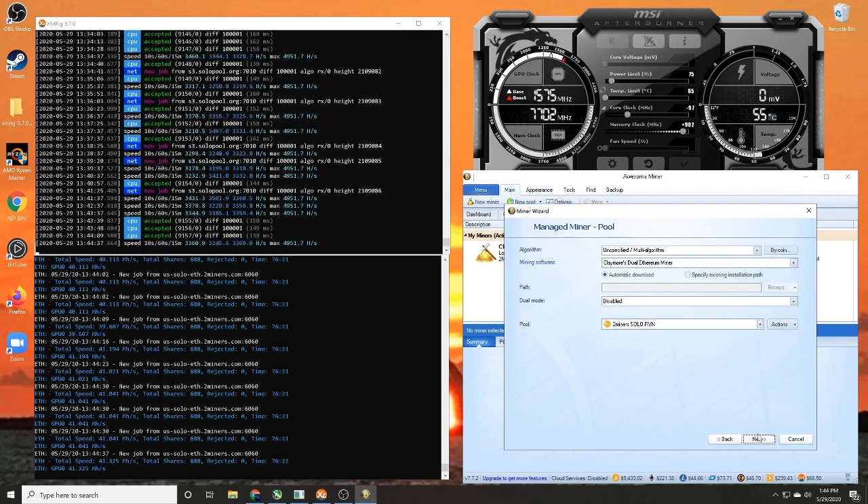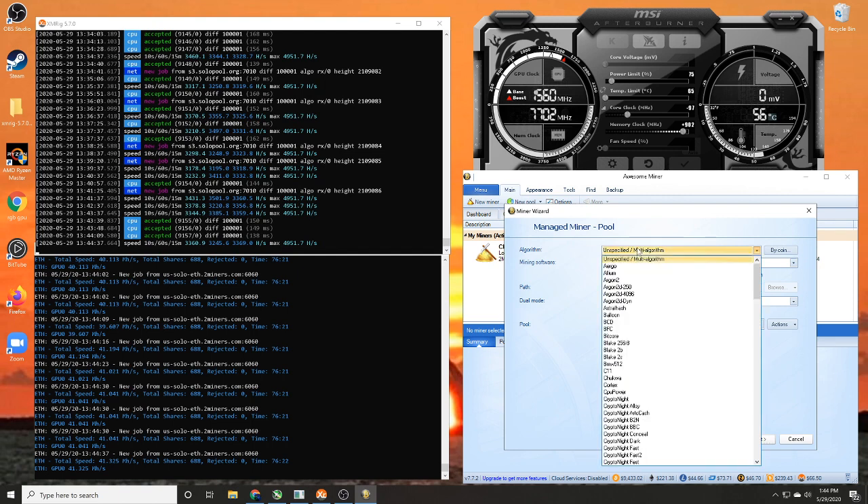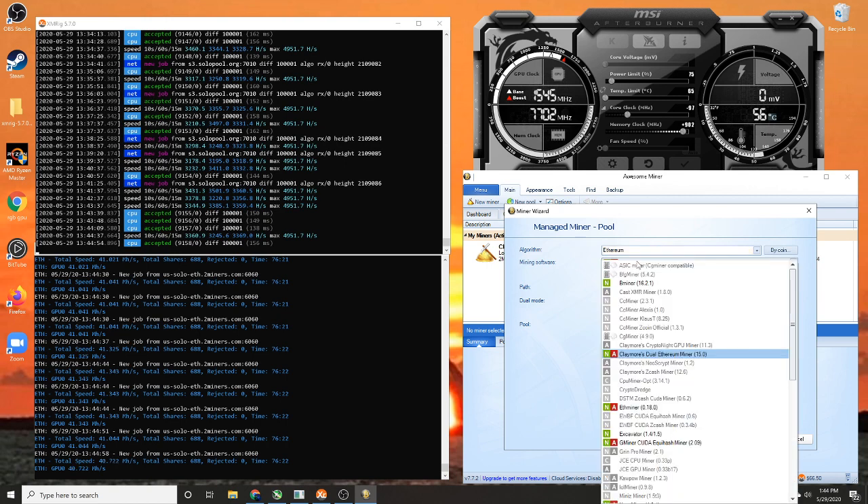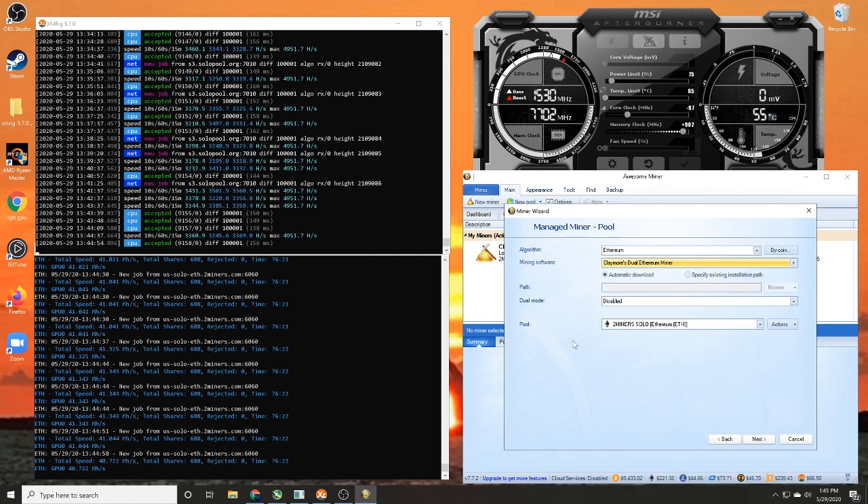Now we need to get specific with the algorithm. We're going to use ETH hash, so scroll down and find Dagger-Hashimoto, or Ethereum. For mining software, pick your poison — we're going to use Claymore's Dual Ethereum for this one. So the algorithm is Ethereum, and the mining software is Claymore's Dual Ethereum.